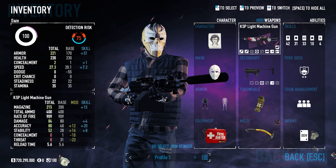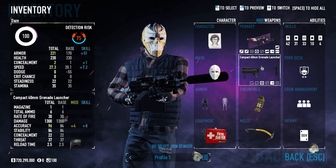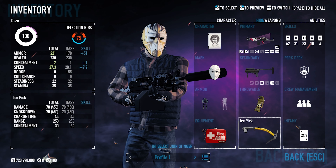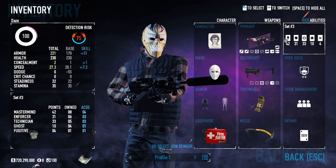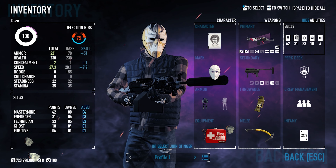The KSP light machine gun for our primary, the compact 40 millimeter grenade launcher for secondary — which is still pretty fun to use — and the concussion grenade for a throwable, the ice pick for melee. As you can see, the first half of the skills are mostly going to be in Mastermind and Enforcer, and Technician, with Maniac for our perk deck.